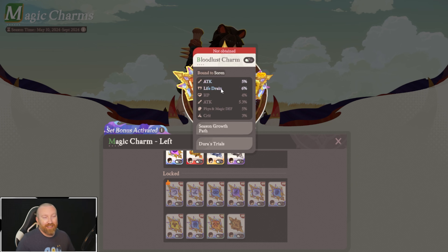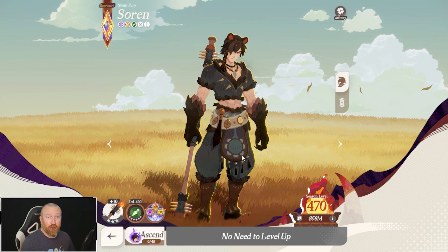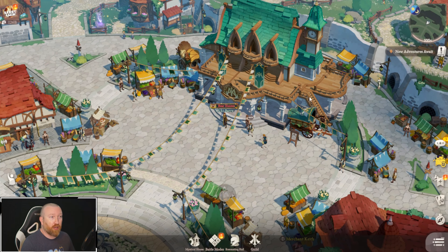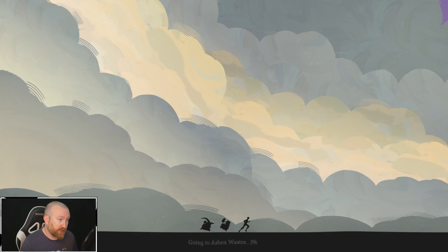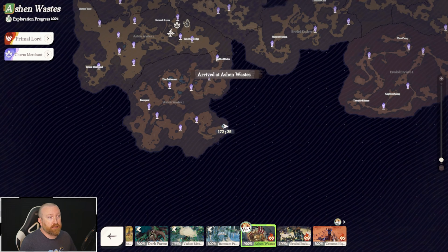Each slot has a different grouping of charms, so it's not universal across all of them — they all have different abilities that pop up. You can pause to see what they all are. This is the mythic tier and this is the lowest tier, but the icons look very similar. Getting a ton of life drain on a hero like Soren could be absolutely huge.